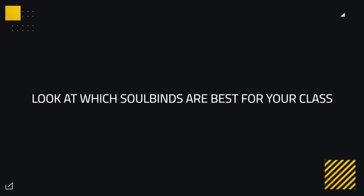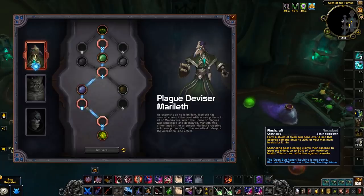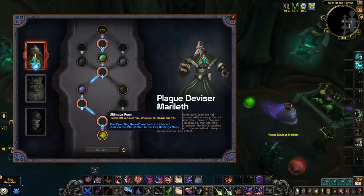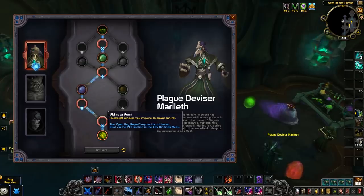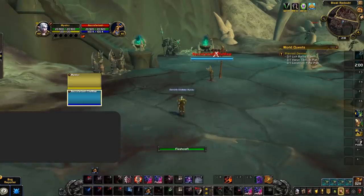On top of the baseline abilities, you must also look at which soulbinds have the best traits for your class. Taking the Necrolord example again — while the absorb shield from Fleshcraft doesn't seem particularly strong, using Ultimate Form as a rogue means you can open from stealth while being immune to crowd control, giving you a ton of potential for super strong openers without any risk of being CC'd.